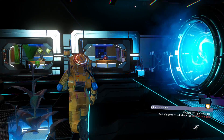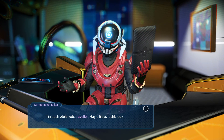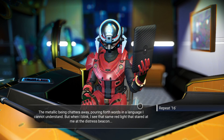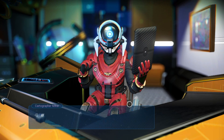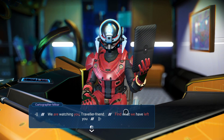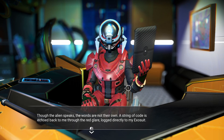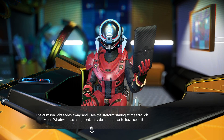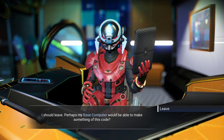Not the NPC we need. Let's check out this room. The metallic being chatters away, pouring forth words in a language I cannot understand — not yet, at least. But when I blink, I see that some red lights started at me at the distress beacon. 'Repeat 16. We are watching you, traveler friend. Find what we have left you.' Though the alien speaks, the words are not their own. A string of code is echoed back to me through the red glare, locked directly into my exosuit. The crimson light fades. I should leave — perhaps my base computer would make something of this code.